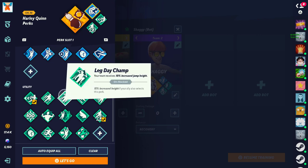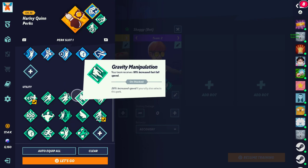Next we have Leg Day — 10% increased jump height. Mid perk. It's good, just works more on certain characters than others. Next we have Gravity Emiliation — 10% increased fast fall speed, 20% with your ally. Mid perk. There are other perks you could run, but this is really good for characters that like to hit you in the air — when you dodge and you're able to fast fall faster, that's really good. Running it doubled is useful, but by yourself I'd say mid.